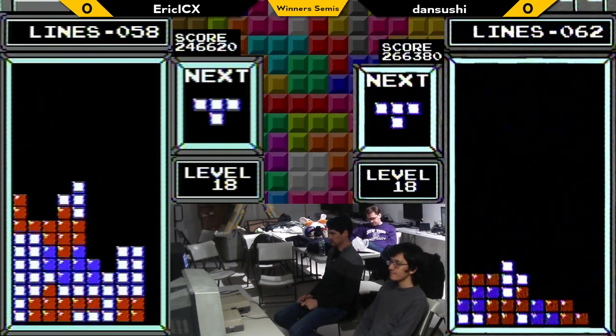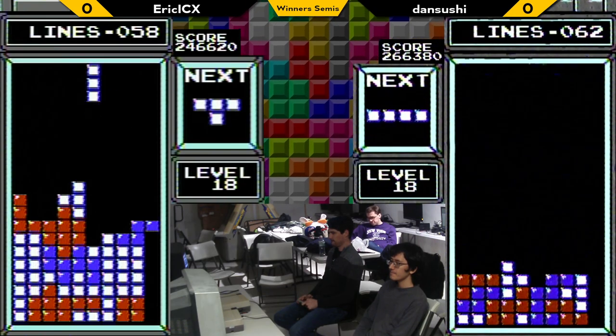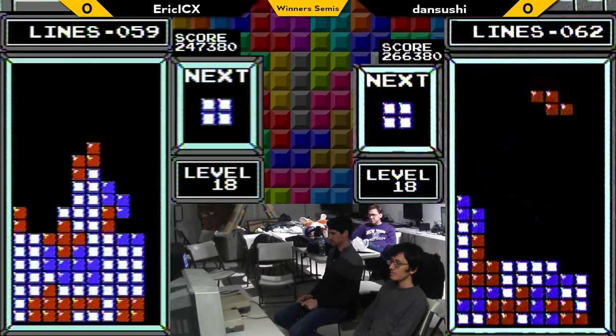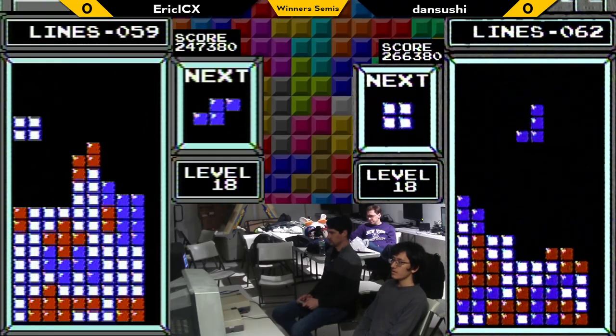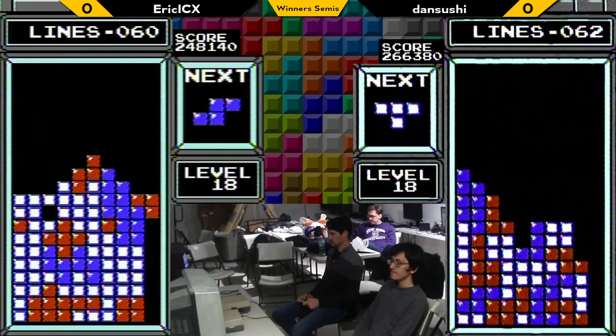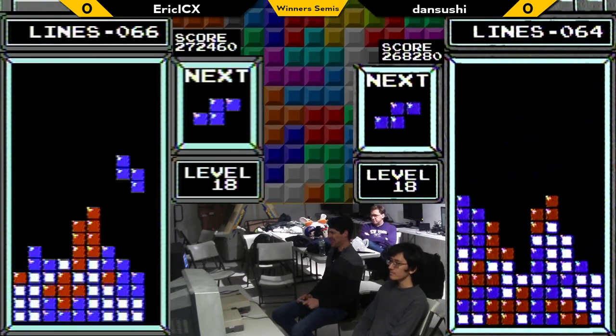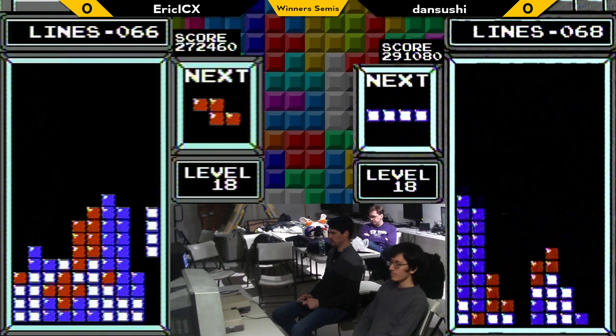Very neck and neck match at this point. You could also use the extra scummy tactic of deliberately falling behind the opponent's pieces to see what's coming up next. That's true — and that actually is a tactic that was used by Dog playing Tetris. GameScout made a video about this tactic.